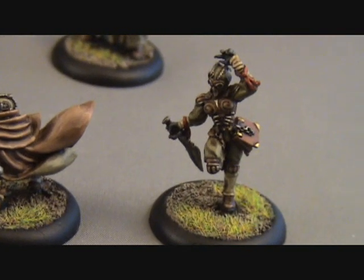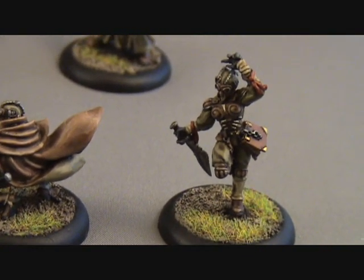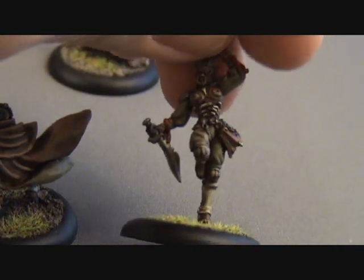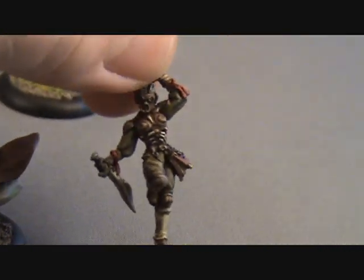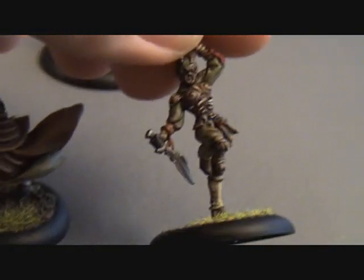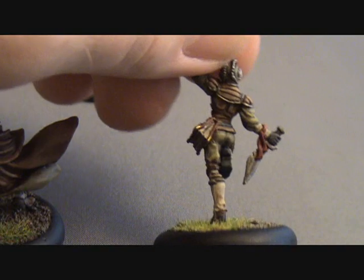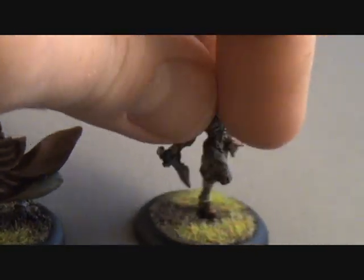And this is the librarian — don't know what kind of library she works at. And then these guys, they've got their little gimp masks, which gives them some in-game effects. That looks like a cookery there. I don't know what they call it on her stat card, but there's her book.